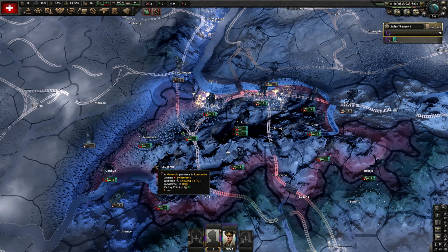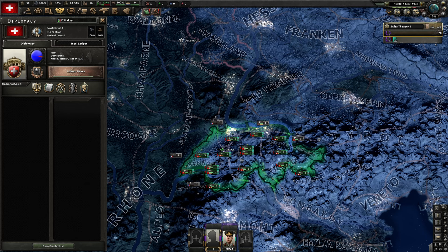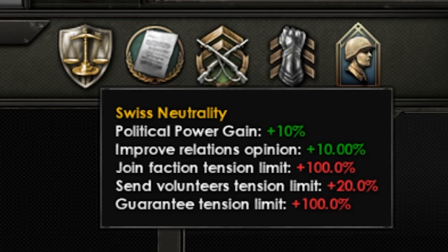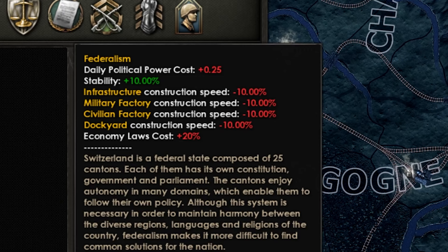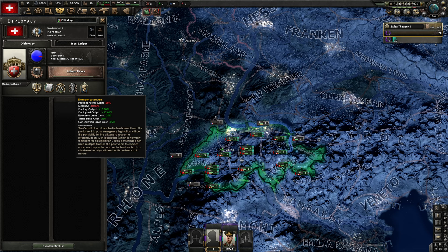I sometimes forget to mention this with mods, but this mod is in beta, so it's illegal to criticize anything. Going through the national spirits: Swiss neutrality gives us some political power and relation bonuses but makes us uninvolved with the rest of the world. Federalism is bad - the civility isn't worth all that. And some beautiful emergency powers. I do love emergency powers.